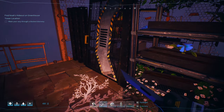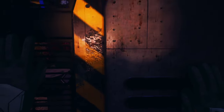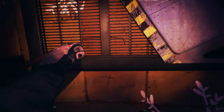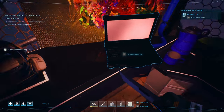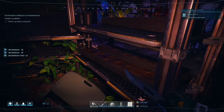Clear path — we can push that open. A change in health status caused by virus activity has been detected. Throat disease increases caution — advised when eating raw food and interacting with infected life forms. Immunity permanently reduced to 75%. We've got a poster of crossbreeding and a computer. Let's take some of that stuff.